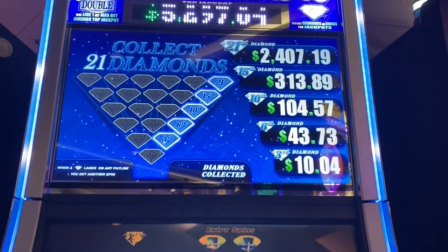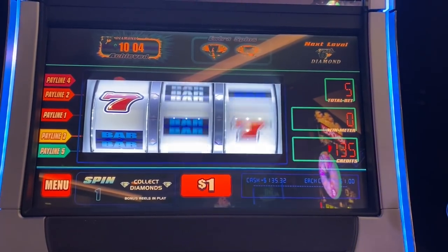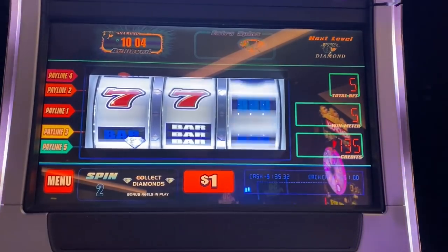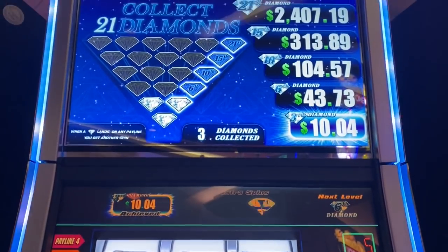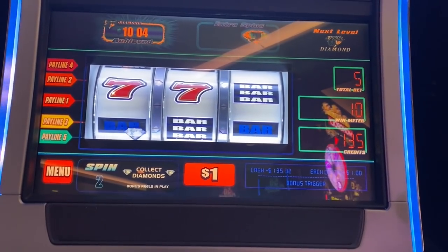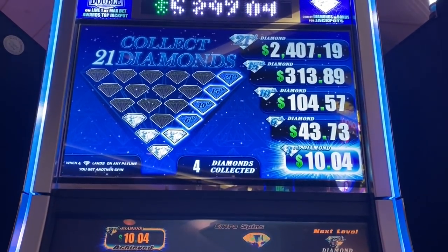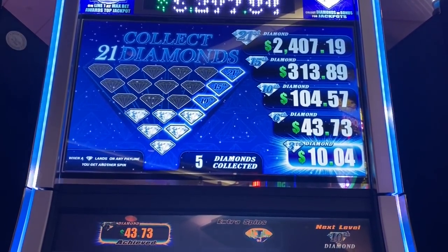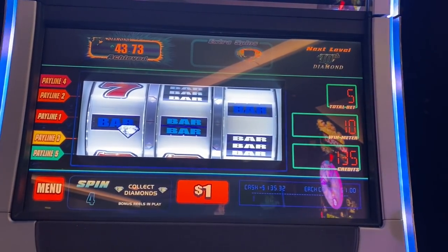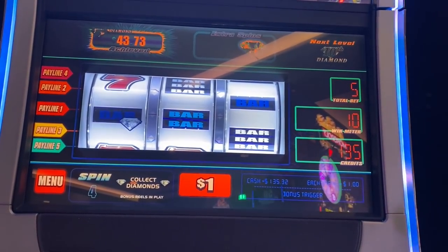This is called 21 Diamonds. I'm collecting diamonds every spin — I get a diamond, it moves up to that pyramid. Unfortunately I didn't get a diamond on that spin so I lose a spin. I only get three spins. There we go, I need two more to get 43. I'm up to 43 and now I need four more to get 104. It'll keep spinning as long as I get diamonds.